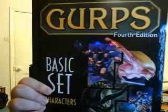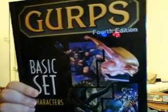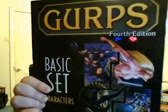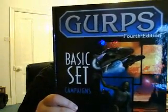GURPS 4th comes with two books. One of which is the Characters book — with what's very likely a Conan barbarian on the front, since GURPS 3rd actually did have a Hyboria Conan campaign. The second book you get is GURPS Campaigns, which gives you the rules you need to run the system as a Games Master.